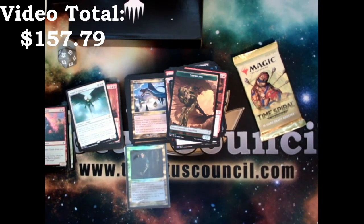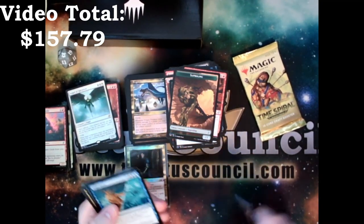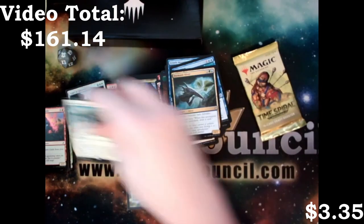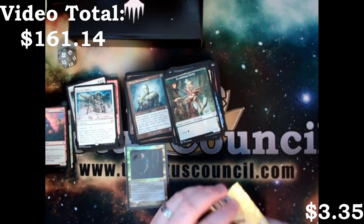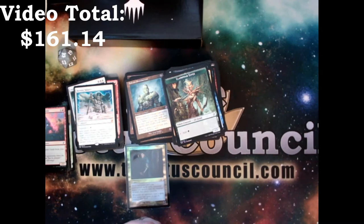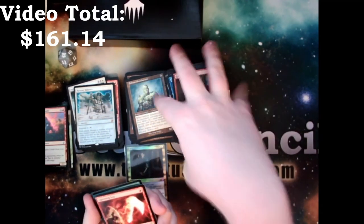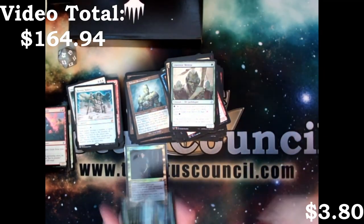Two more packs left. Wipe Away, Careful Consideration, Dormant Sliver, Restore Balance, and a Solemn Simulacrum. One more shot to get something good — there are a few cards that would be nice to have. I can always use a Damnation or a Sliver Legion — that's always a good one. We got Lightning Axe, Dark Heart of the Wood, Loxodon Hierarch, Coalition Relic — that's a good one — and a Laboratory Maniac.